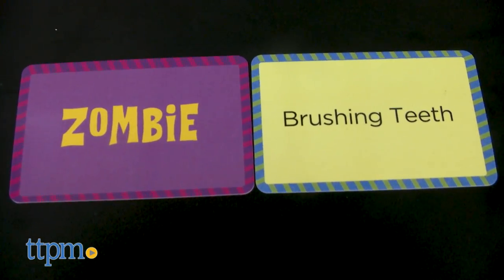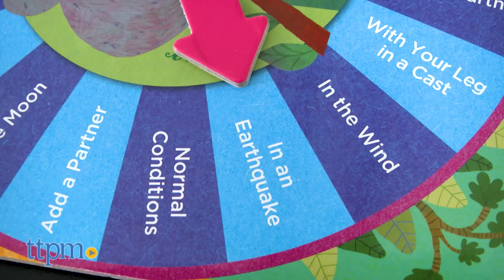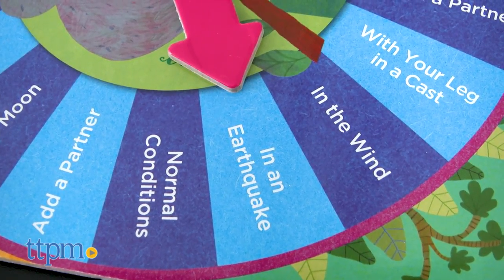On your turn, pick a who card, a what card, and spin the spinner for your how action. Then perform this action. So if my who card reads zombie, my what card reads brushing teeth, and the spinner lands on in an earthquake, I will perform as a zombie brushing his teeth during an earthquake.